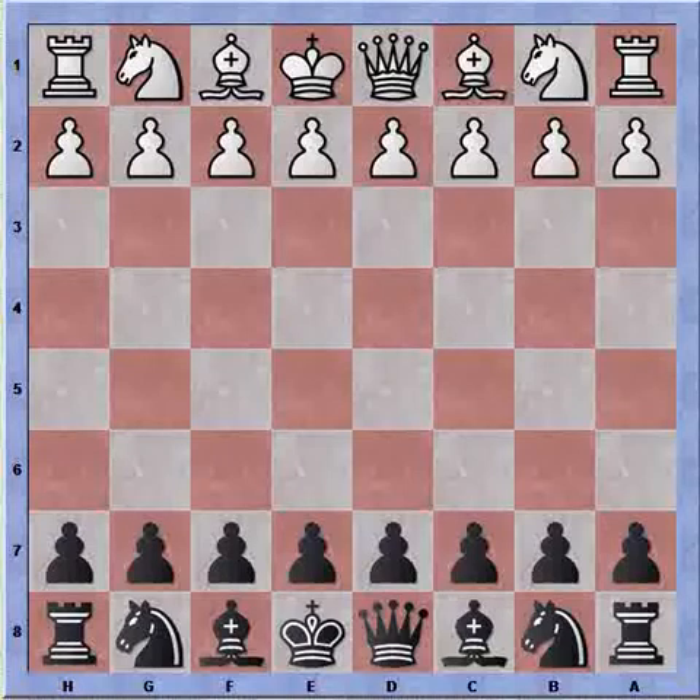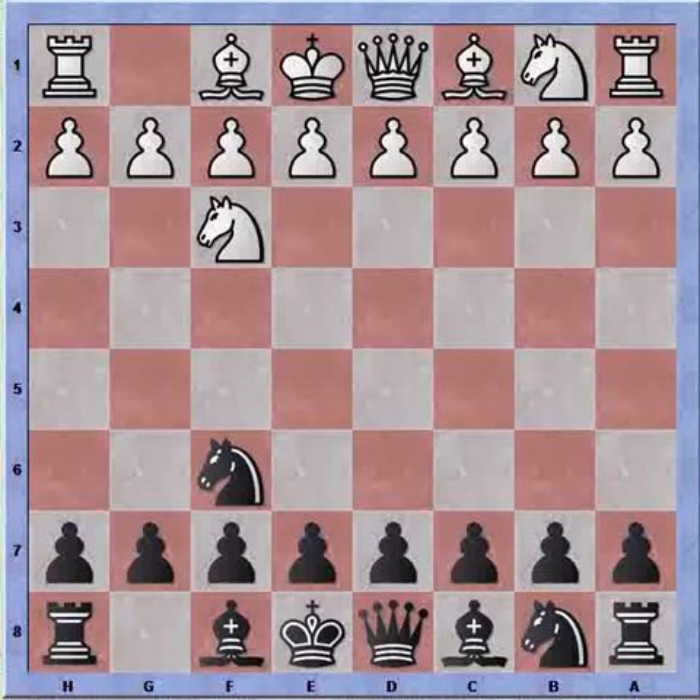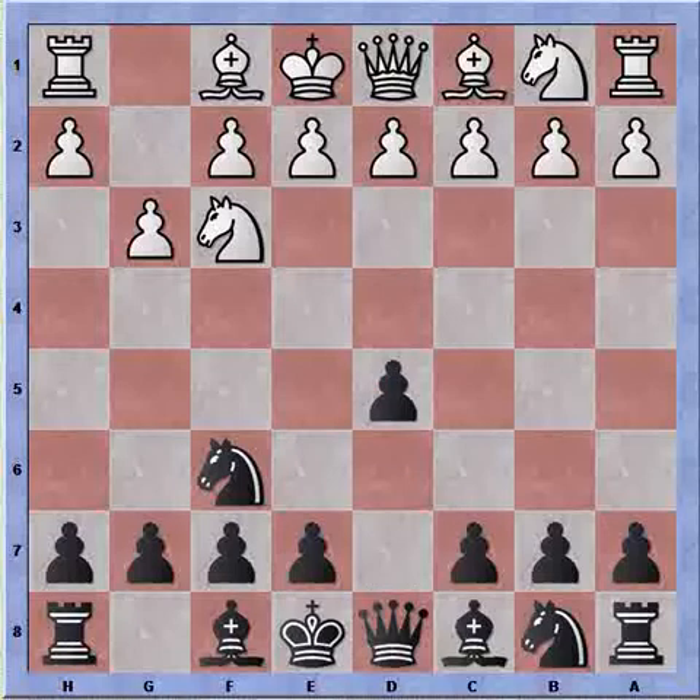The game started out with Nf3, Nf6, g3, d5, and d3. When we see d5, d3, then Nf6, Nf3, the opening is the old Indian attack. White followed through with g3, and by transposition, we are seeing the old Indian attack appear on the board.